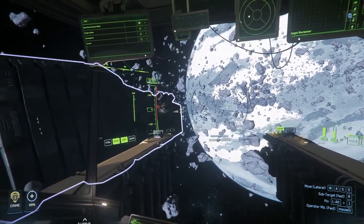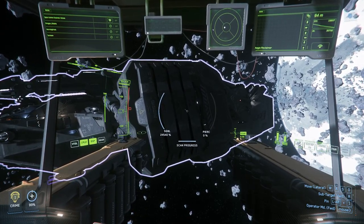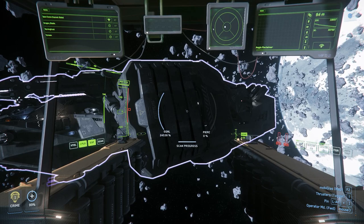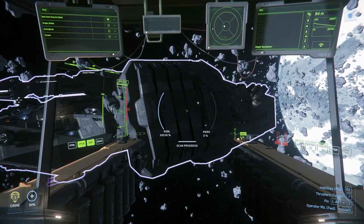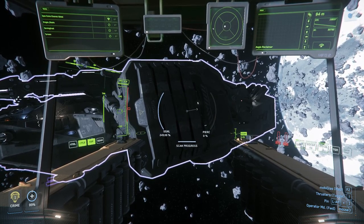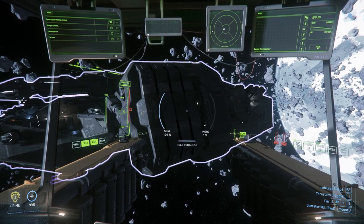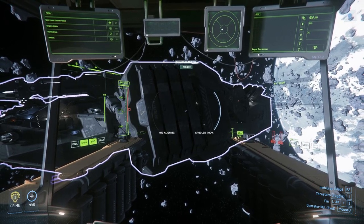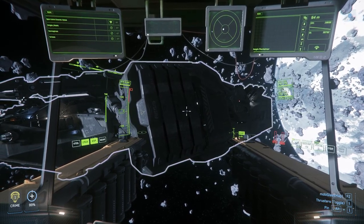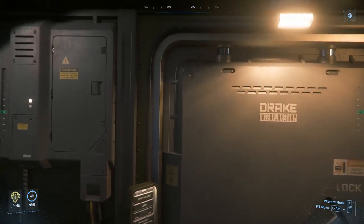We'll park it somewhere around here. We'll kill the engines — don't need someone to sneeze and have this thing fly off. Let's get out of here. Why isn't the Y key working? Something's not working — why isn't it letting me out? Interesting — it doesn't let me out of the seat when the scan mode is on. That's a new one.